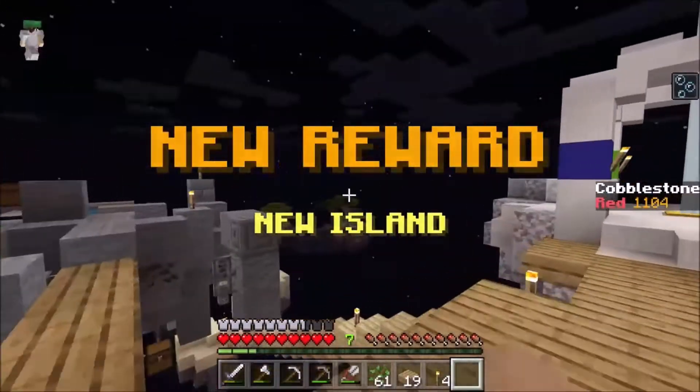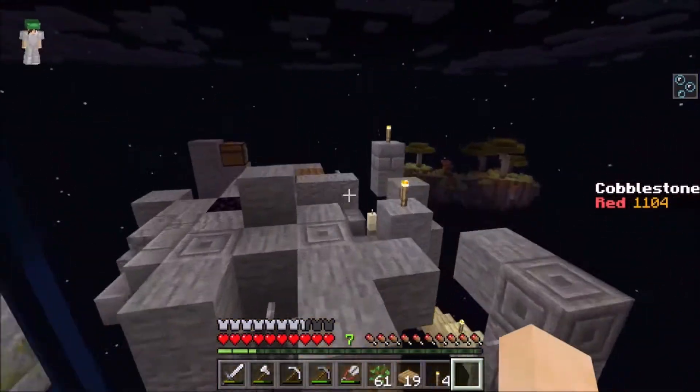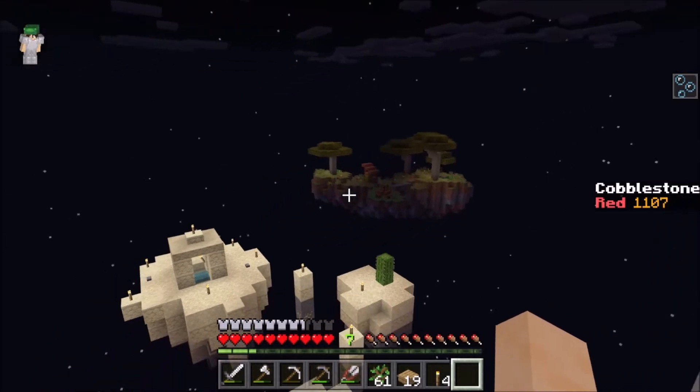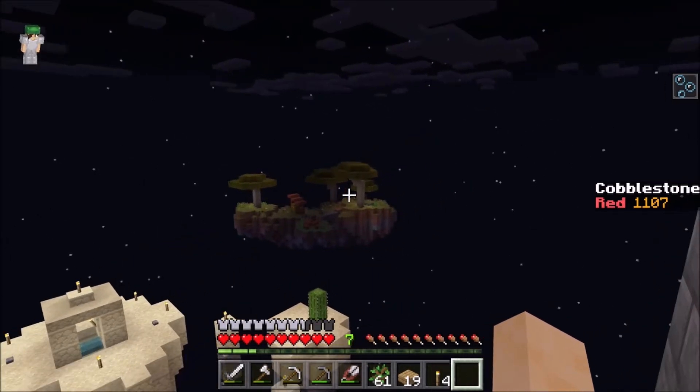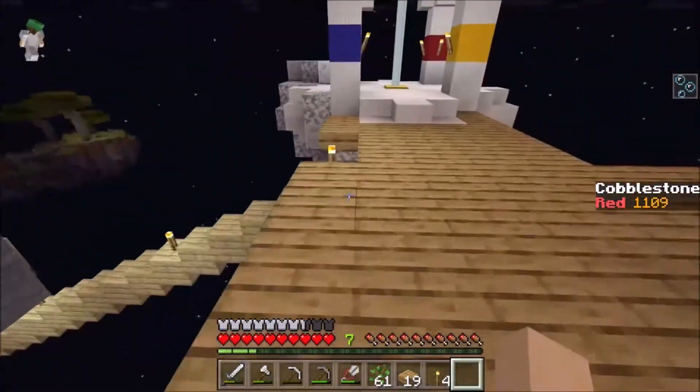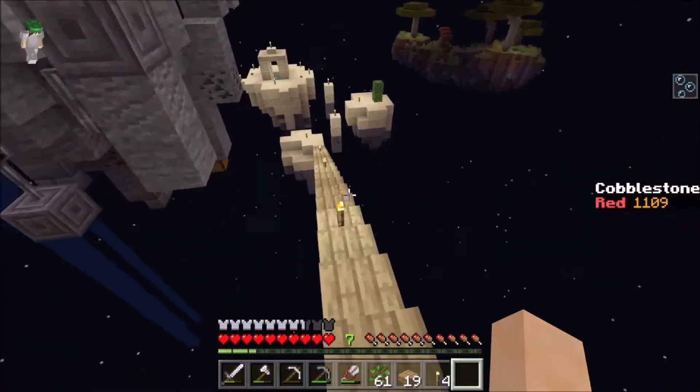Woo! New reward! New island! Ooh! Savannah Island! Savannah Island over there! Ooh! What have we got? We've got hay bales. Acacia wood. Is that potatoes? Are we finally gonna have potatoes? Oh my gosh! We're finally gonna have potatoes! Oh! Potatoes!